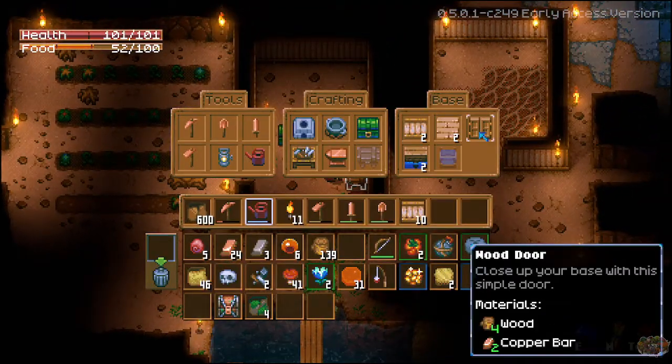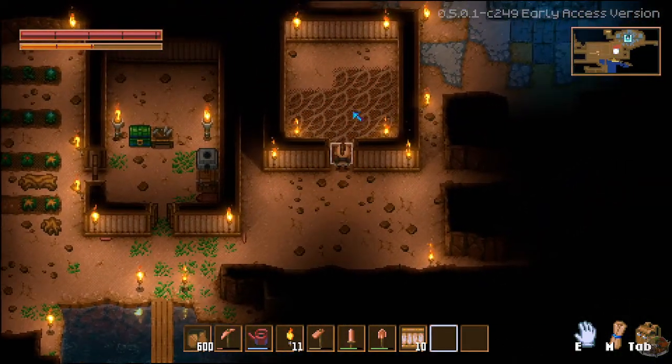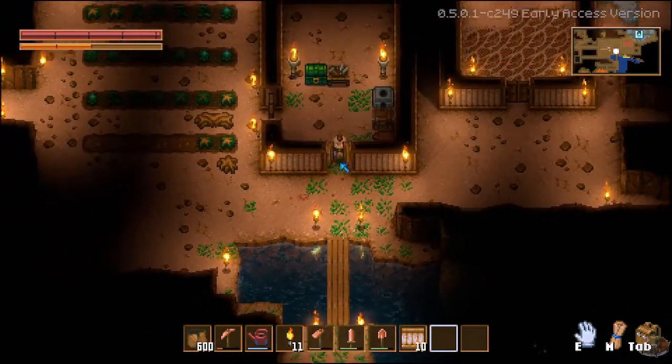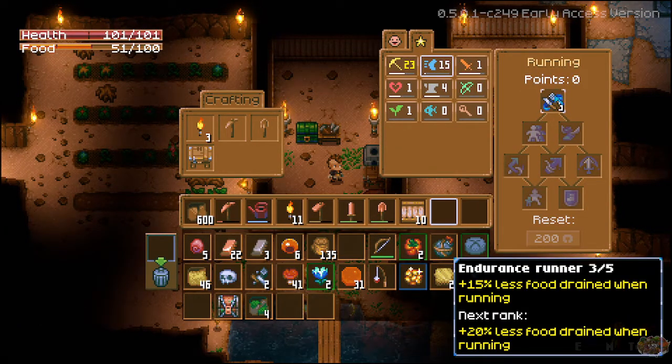It's probably nice to have a door there too. Let's make a door. Alright, this should be like my first growth possibility, my first food possibility.